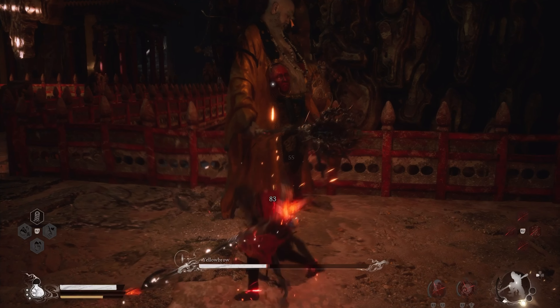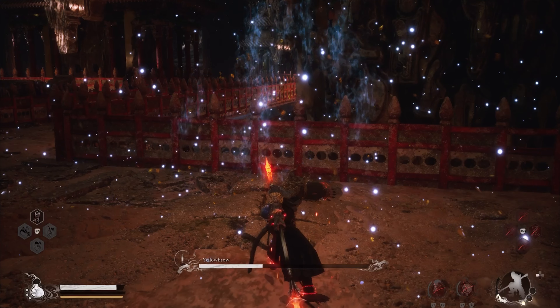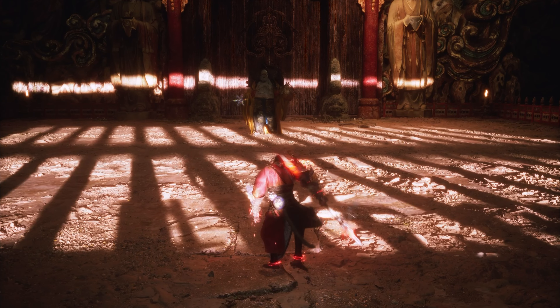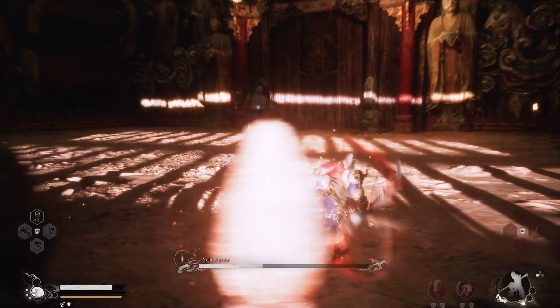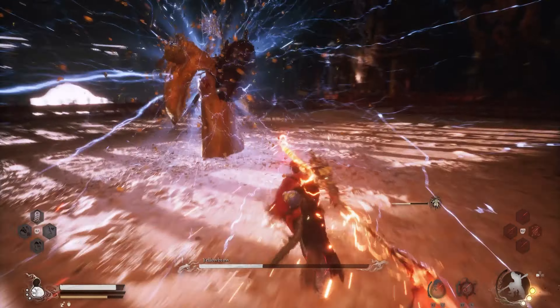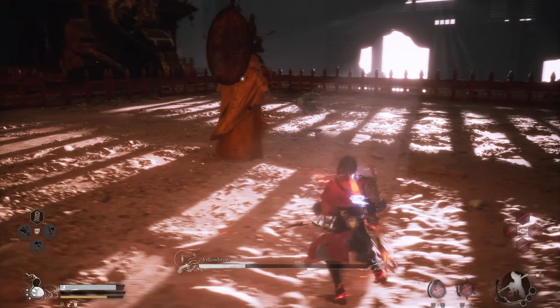Once you get his life down to about half, another unavoidable attack for damage occurs. After healing up, I waited until he started charging, charged up myself, then hit him with a heavy. That stopped him from doing that attack completely.